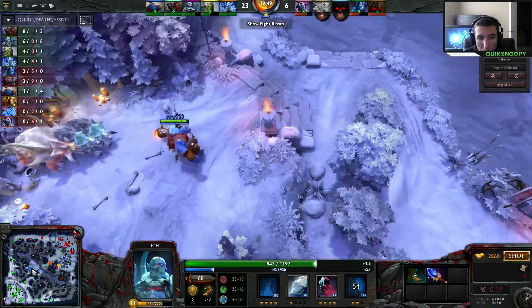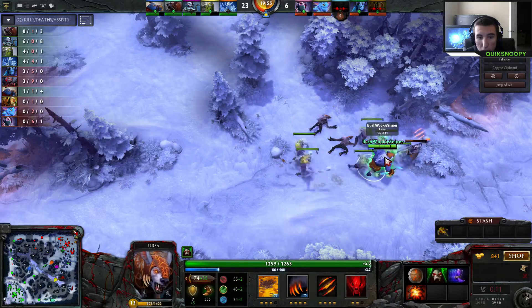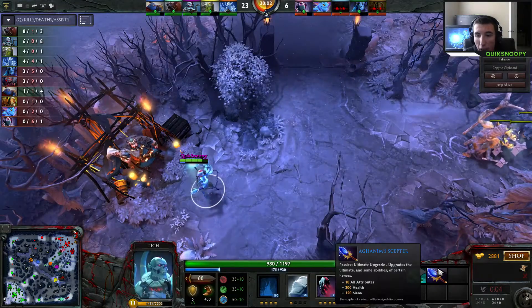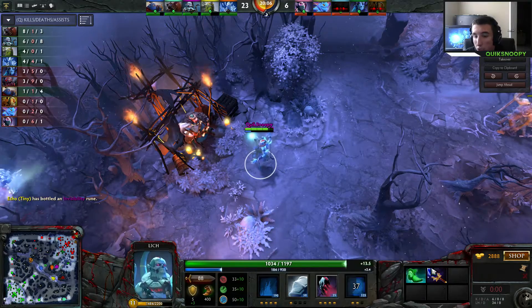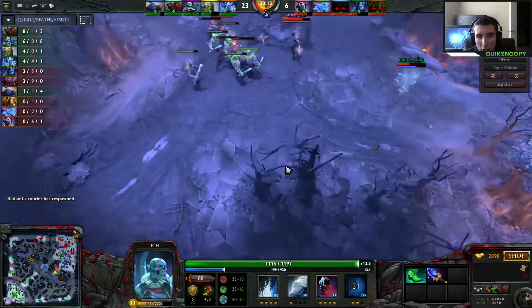Ursa is roaming around bot lane and trying to do the Roshan — he needs to do it 3 times for his quest. I'm going to make a couple bad purchases with Lich and you're going to learn from that.